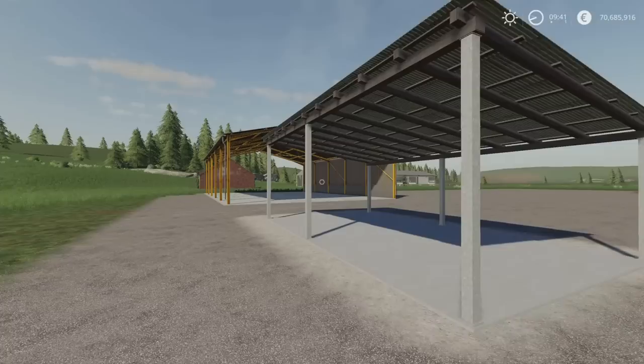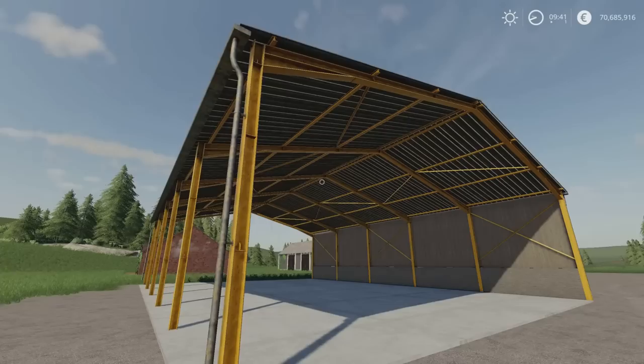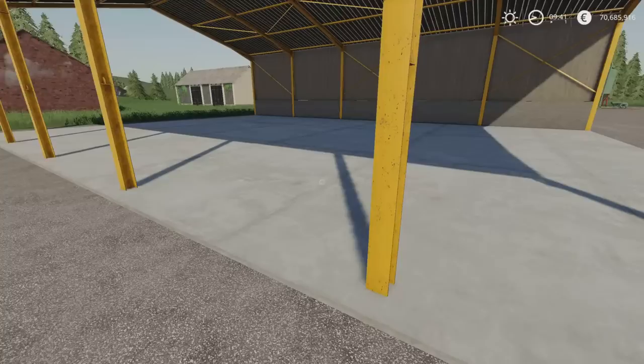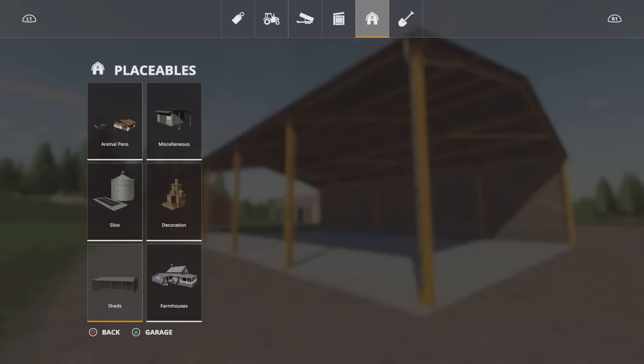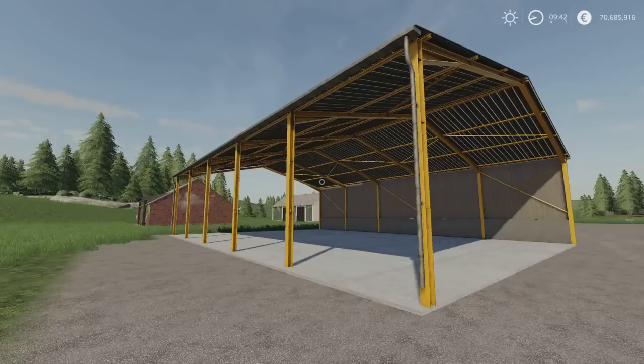Next we have the Metal Shed by FS15 Mapping — 14.21 megabytes download, twelve slots on console. This is Seasons ready. No lighting under this one either, but it's a much larger scale with nice detailing on the I-beams and construction. Fairly large footprint but plenty of space for large machinery as well. Nicely detailed. Found under sheds — the Metal Shed is 36,000 to buy. Slot count drops from 12 to one for any subsequent ones you buy.